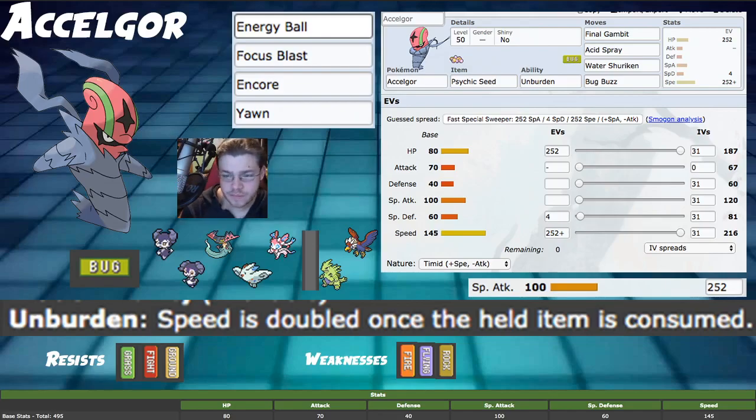Anyway, we're going to talk about our Bug typing. Resist Grass, Fighting, and Ground. Ground is pretty relevant, Grass is pretty relevant, but Fighting is not as relevant. However, you'll have a couple of random things every now and again, like a Max Knuckle off of a Duraludon, or a Focus Blast off of Reuniclus. Fighting resistance is there, and we resist it, so that's good. And then we also have weaknesses to Fire, Flying, and Rock, which is pretty rough.